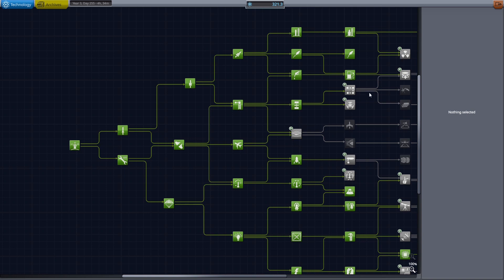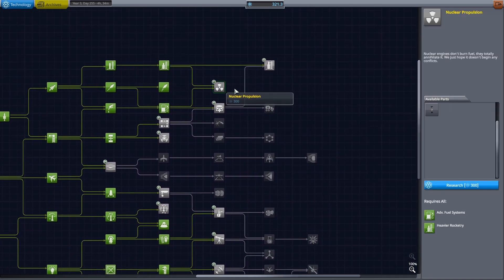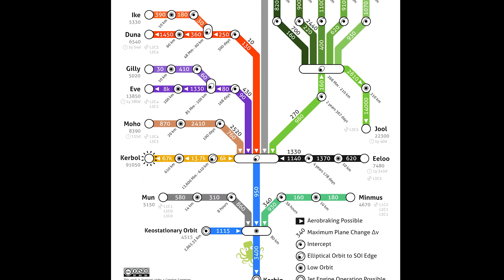Hello and welcome back to another Kerbal Space Program video. Last week we just didn't have enough to unlock the nuclear engine, so I did some science so we can get it and do another interplanetary mission. This time we're going to focus on Gilly and Eve.